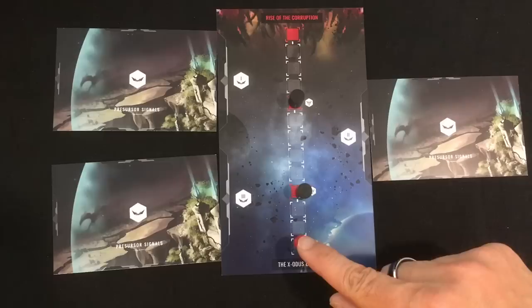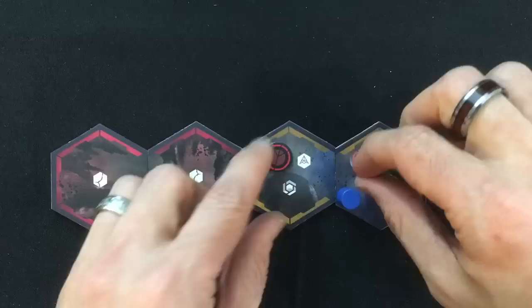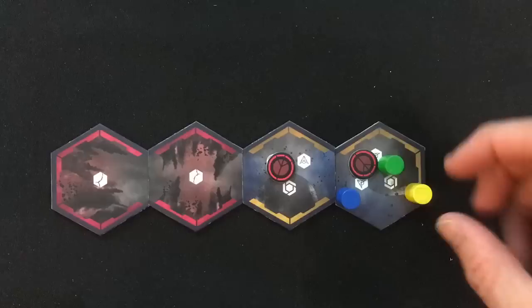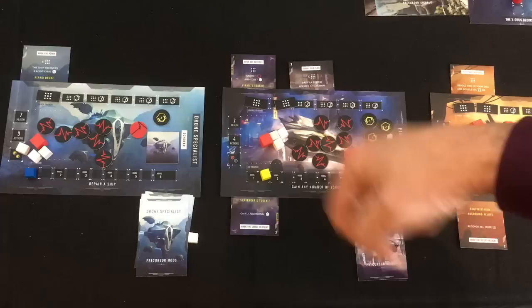All of our ships have activated, so we go into the corruption phase and move the marker one space forward. When it gets to the fourth space we'll spawn our first avatar, and if we reach the end, we lose the game. We finish with the end phase: all pacified markers flip over so these systems are only safe for one more turn, fleets break up though we can re-form them next turn, and our ships get all their actions back, flip their tokens, and recover all of their spent energy.